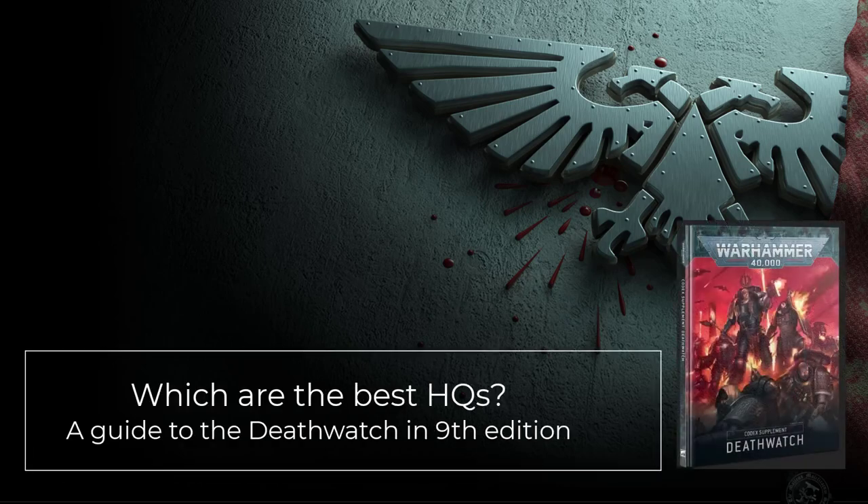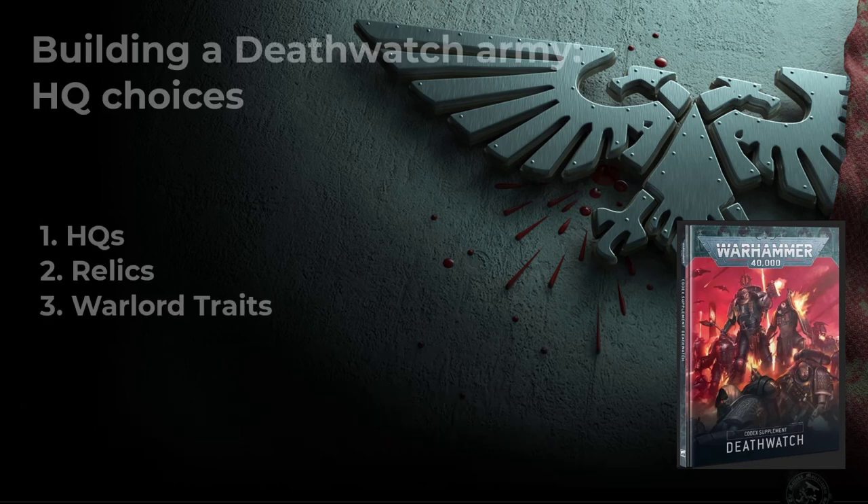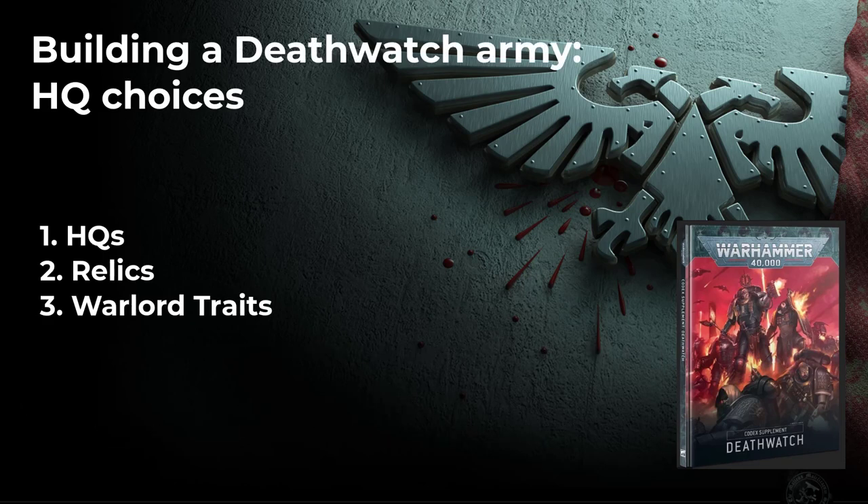In this video we are going to take a look at the leaders of a Death Watch army and how to best include them in 9th edition. First we will look at each of the HQ choices available, what works best for them and what pitfalls to avoid. In the second part of the video we will dive into some of the relics and warlord traits that have been mentioned while discussing the HQ choices and how to best include them in a Death Watch army.